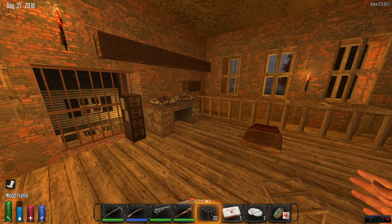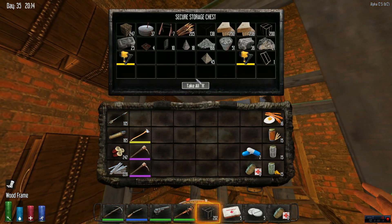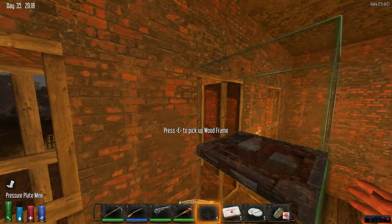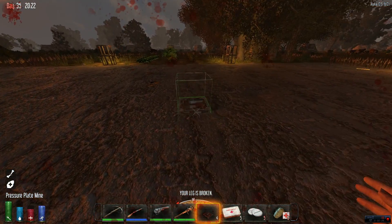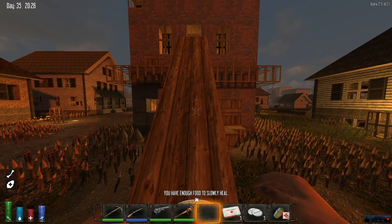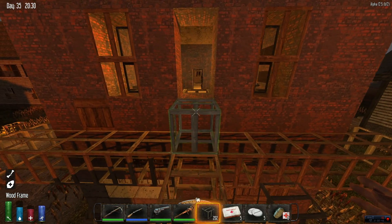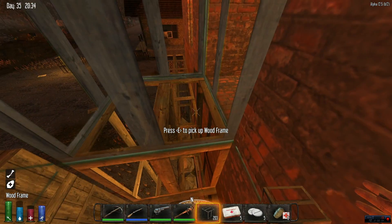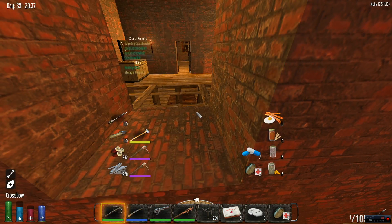Welcome back guys, we made it home. I've been here maybe one in-game hour — it's about 1900. I ended up dropping all my gear and threw away some stuff because we got the horde coming and I'm trying to prep. Oh you gotta be kidding me — I broke my leg again! Well this isn't gonna be good. Let's see... at least we can do that. I don't think I'm gonna be able to get up here though.